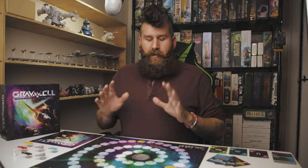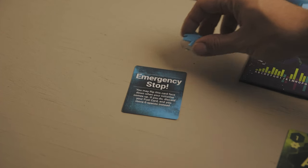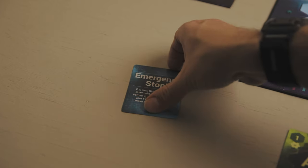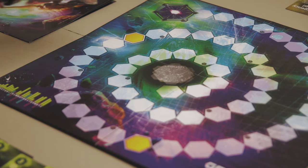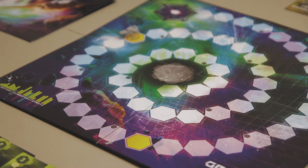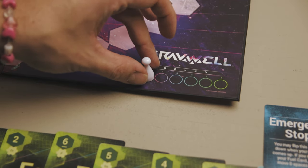Getting into setting up the game, you're going to start by having each player choose one of the player ships and take the matching emergency stop card. It's a two to four player game unless you're playing the modified solo mode. Then you take the two gray derelict ships and place them on the yellow hexes on the spiral — that's where they always begin. Place the round counter on round one, and shuffle the fuel card deck.